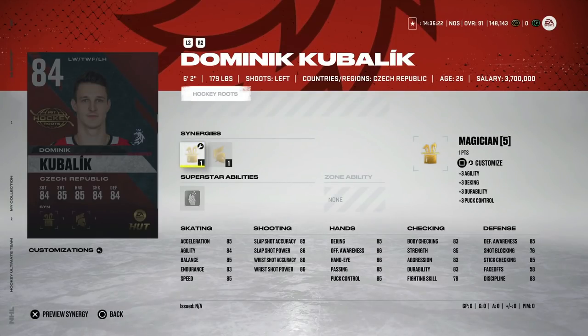We've got the 84 Dominik Kubalik with Spark — he's six foot two with 87 speed and 85–87 acceleration, and Gladiator. But if you're going for an 84 overall card, go get Kuznetsov instead — he's much cheaper, much faster, and just a better overall card. Wouldn't want to invest in this one.